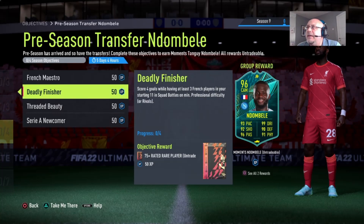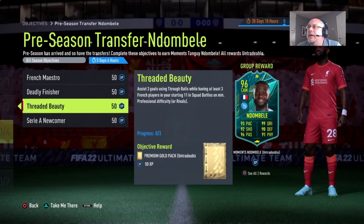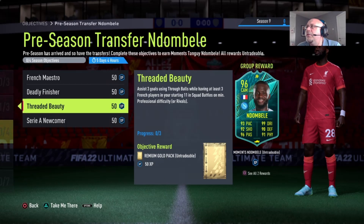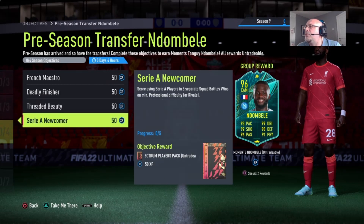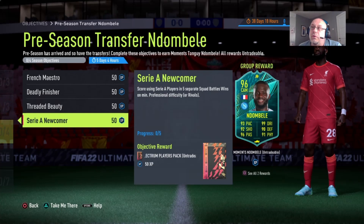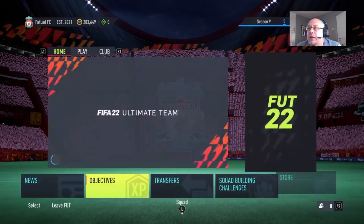Deadly Finisher — score four goals whilst having at least three French players in your starting 11. Threaded Beauty — assist three goals using through balls whilst having at least three French players again in your starting squad. And score using a Serie A player in five separate Squad Battles matches on Professional difficulty. We'll show you the team in a second.